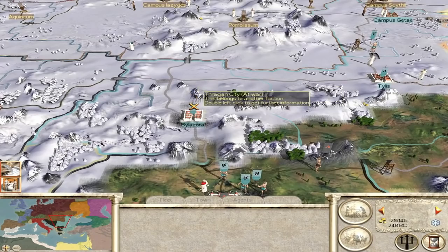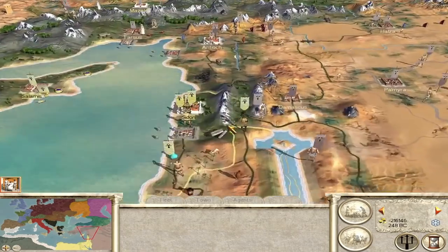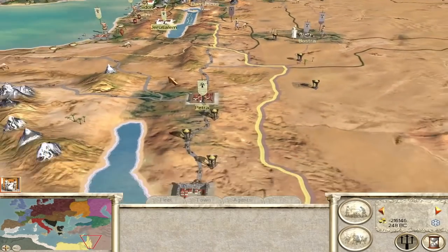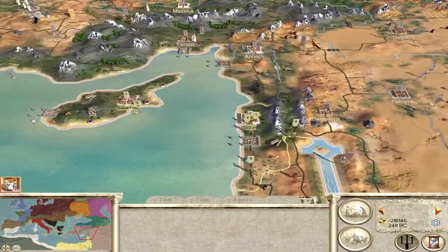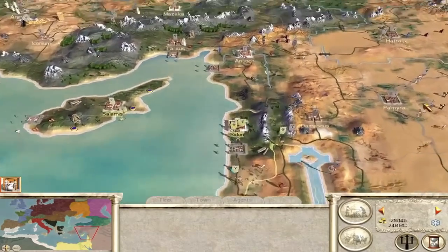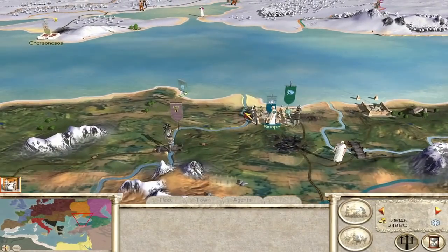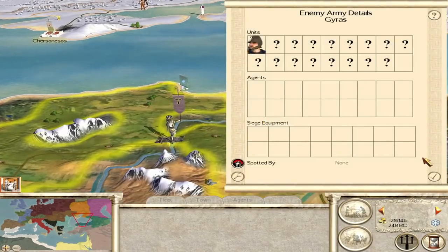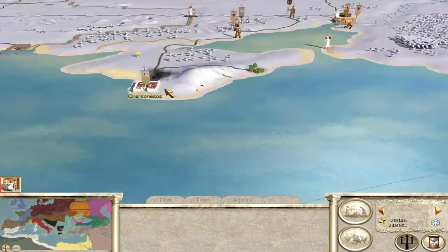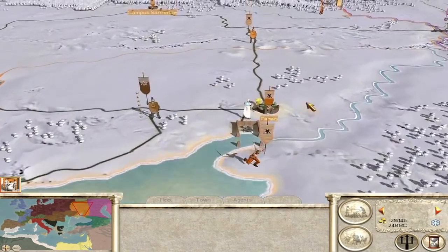Bion Lazora fell to Thrace and it looks like they want Thessalonica as well. The Egypt-Seleucid border is very stable right now — no one dares move. They know the importance of these battles. This could decide the fate of the entire Middle East and therefore the campaign. Pontus has survived for now but they're still under siege.